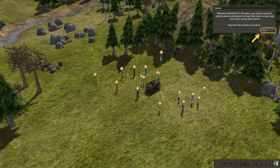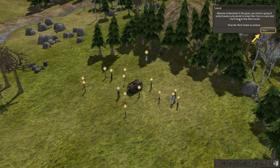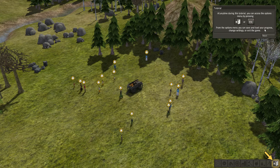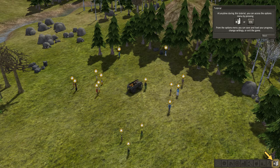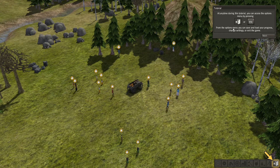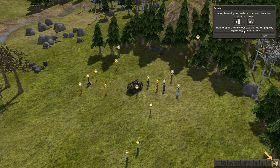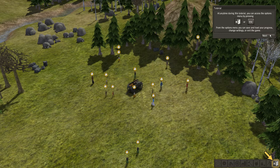Loading — okay. Welcome to Banished. In this game you control a group of exiled travelers who decide to restart their lives in a new land. You'll have to help them survive. At any time during this tutorial, you can access the options menu by pressing ESC — that's standard. From the options menu you can save and load your progress, change settings, or exit the game. Nearly anyone knows that.